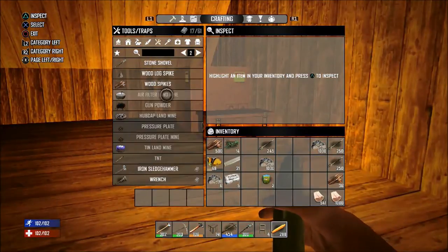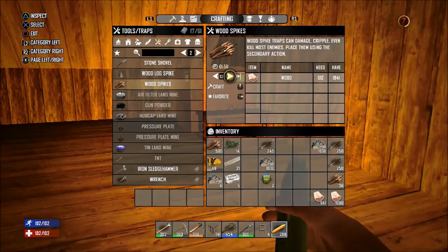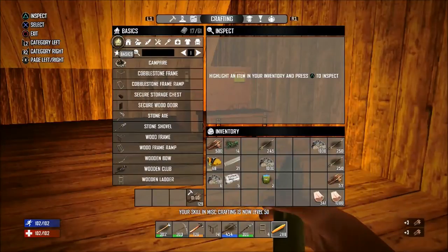Let's start off by crafting 150 wooden spikes, a secured storage chest, and a hunting knife.